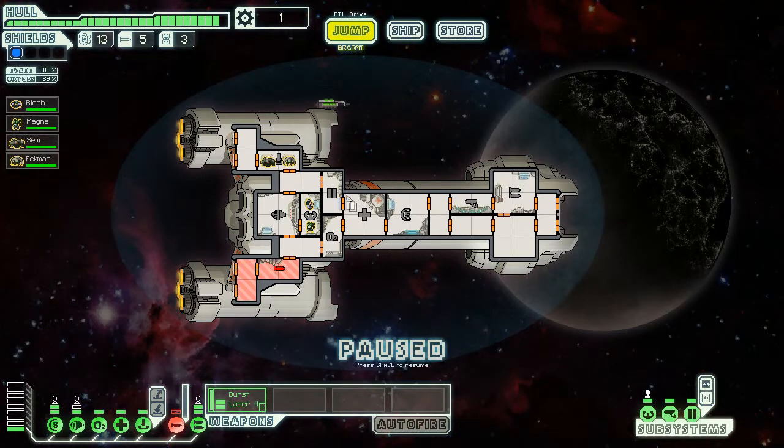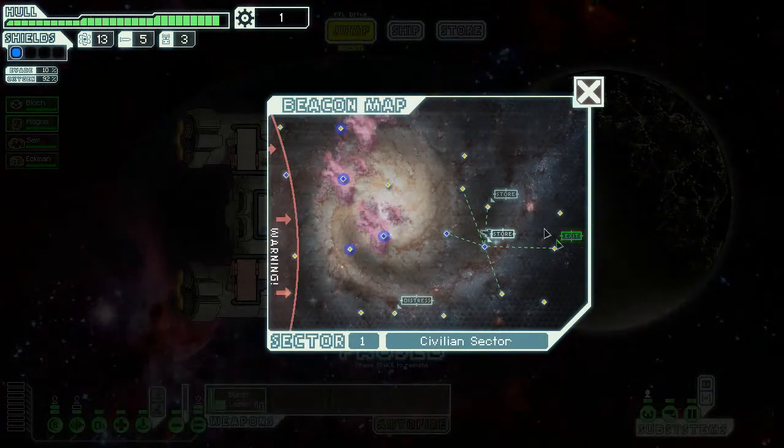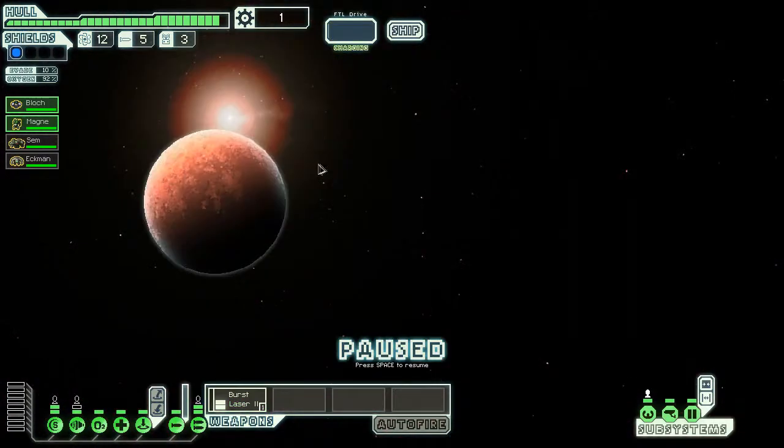Close all the doors — nobody moves until I repair that. Then I've gotta go to the med-bay because with no oxygen you take damage. The fires are out on the ship so that is perfect. Let me heal up a little bit and then go back to my control room. Let's go to the exit because I have no more scrap.